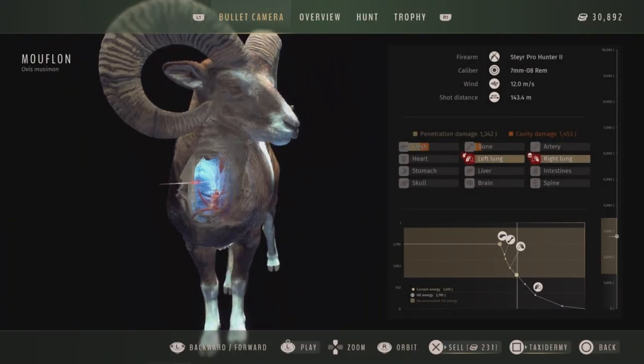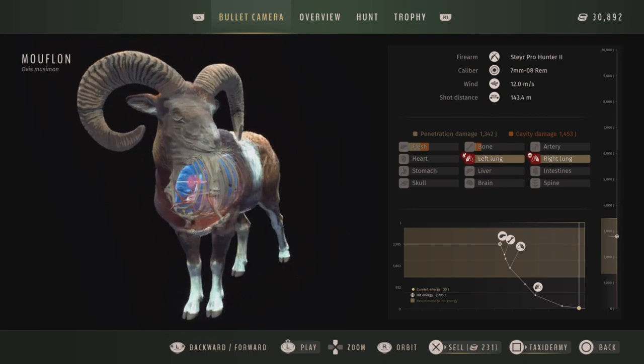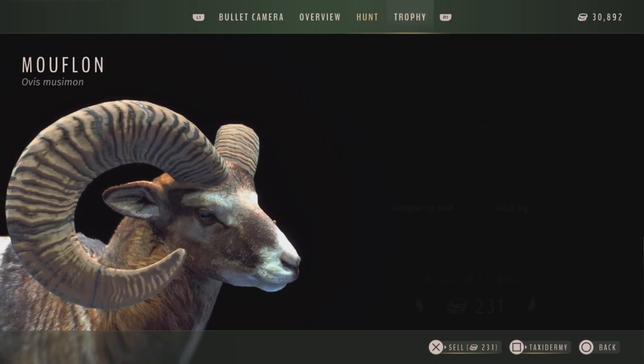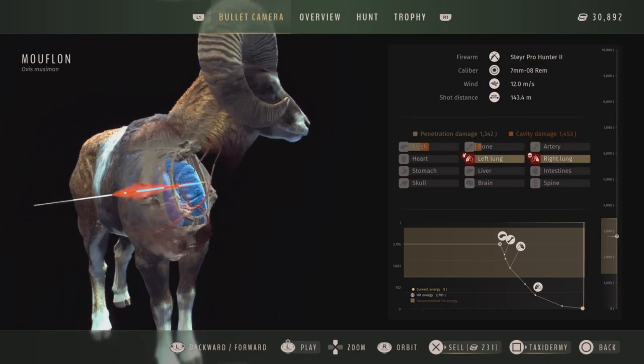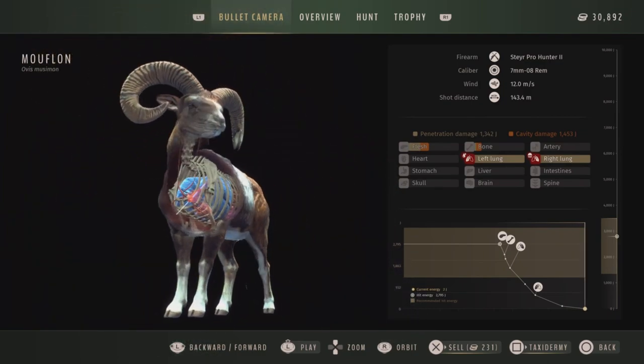My one complaint — and it isn't even really an actual complaint — would be that the double lung drop shots are kind of inconsistent, as in they happen probably more often than they should. But it makes for a great slow motion shot and the mouflon look great, so I'm not really complaining.